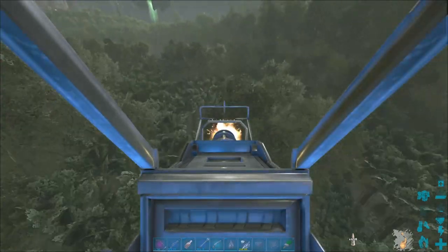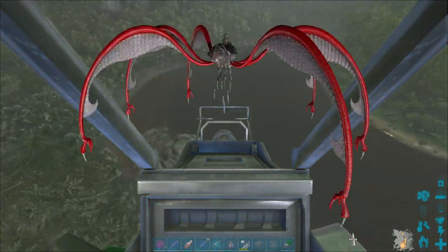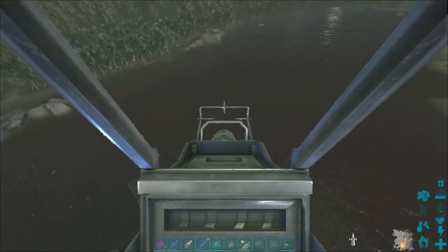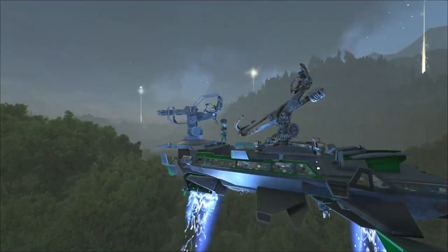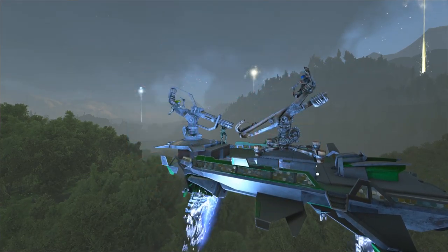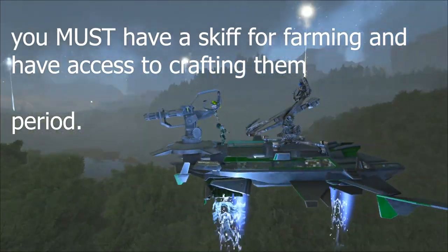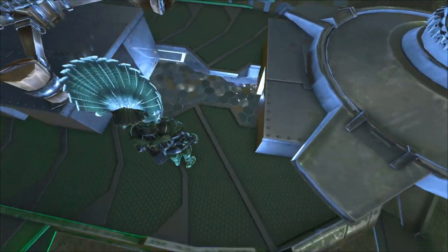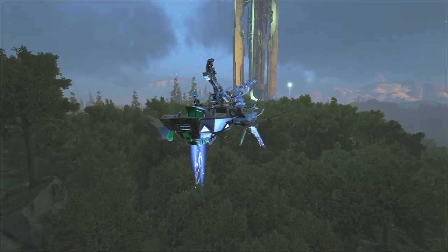All right survivors, today is going to be a speed run and we're going to be unlocking the skiff as quick as possible. Grab a bloodsucker, grab a giga, and let's start rolling. For one section you're going to need a friend — it'll zigzag a bit but that's okay. You definitely need the bloodsucker, you've got to have a giga. Let's get down to business — stay tuned, and if you like the video hit like and subscribe.